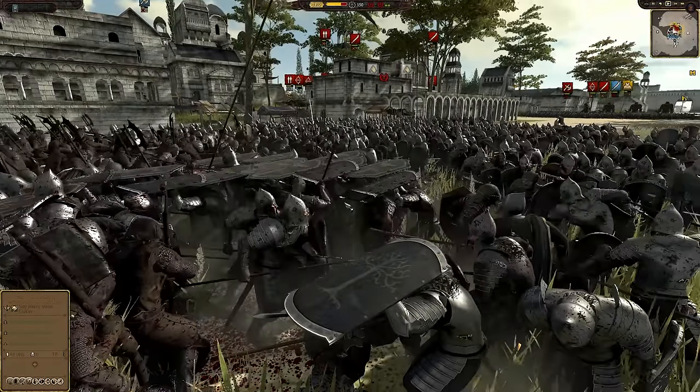More and more Mordor forces pour in — and here comes the Witch King, who hasn't even joined the fight yet. Gondor is going to have to face a perfectly healthy Witch King on top of everything else. The trolls broke through and got behind the Gondorian lines, utterly shattering them. Gondor really needs to fall back here, save whatever men they can, retreat and regroup. Make a new defensive line — the gondor spear infantry stand ready.